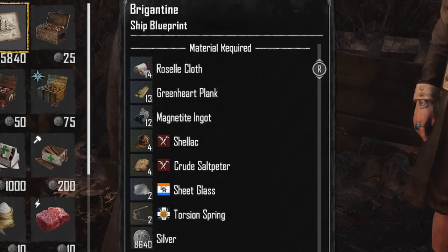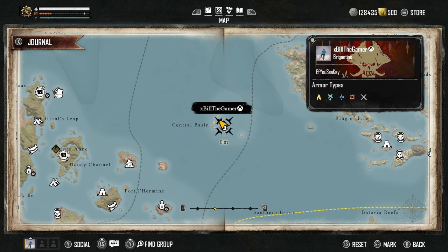When I say grind, you're going to need: Roselle cloth, green heart planks, magnetite ingots, shellac, crude saltpeter, chic glass, and torsion springs — as well as the silver. The best way to get your hands on these is to use your map.